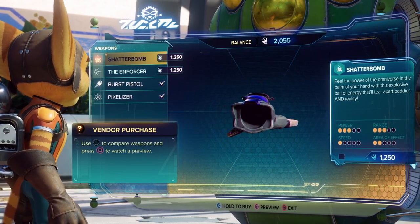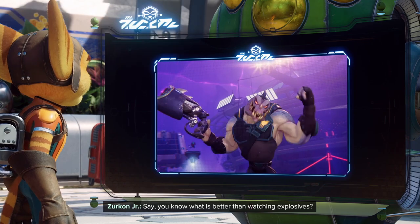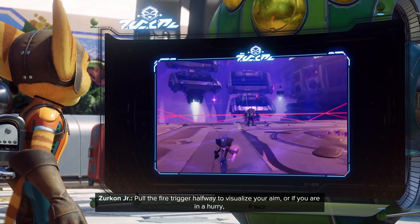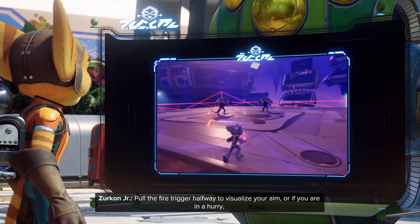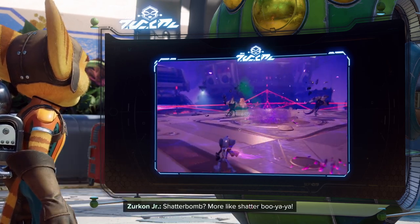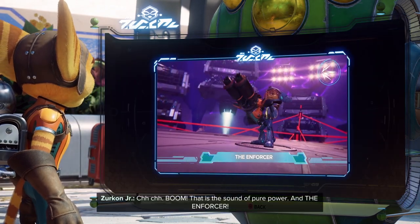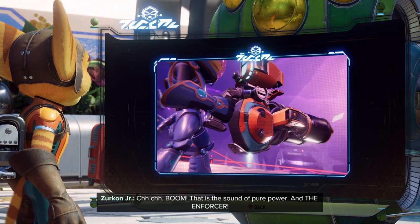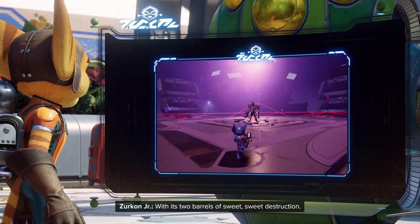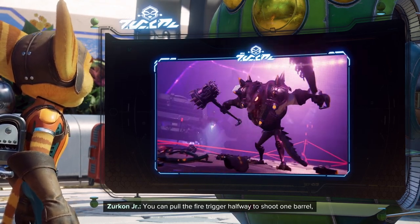Feel the power of the omniverse in the palm of your hand. You know what is better than watching explosives? Throwing them with your bare hands! Pull the fire trigger halfway to visualize your aim. It looks like a standard bomb glove. Let's look at the other weapon — the Enforcer, with its two barrels. This looks like the shotgun from Ratchet 2.